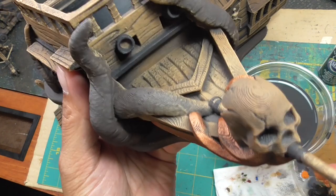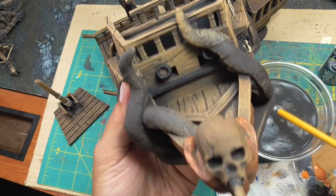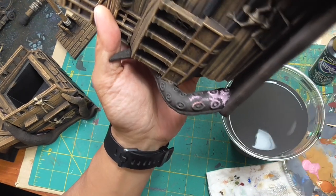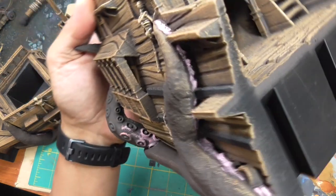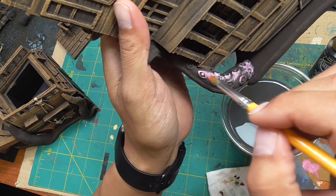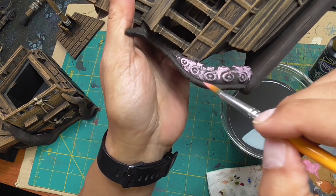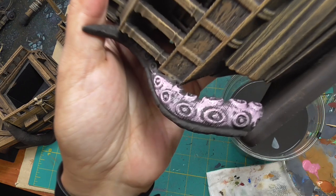That looks good. I'm going to do the skull with the burlap color I used for the ropes — it's off-white enough and I want it to stand out. Then I'm putting on some carousel pink for the suction cups on the tentacles. They're a little hard to get to because a lot of them are facing the ship, so I had to carefully apply the paint sideways to get in there. I'm not painting the entire thing but letting the dark brown function as shadowing.